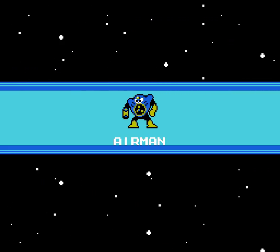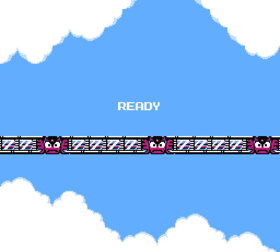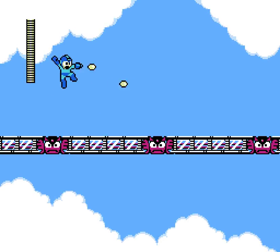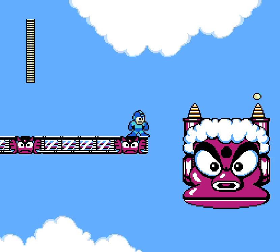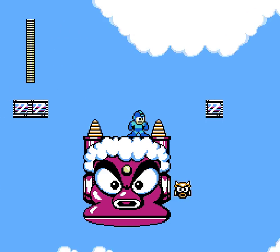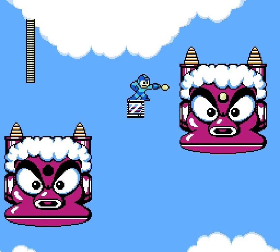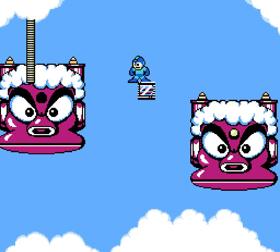The manual of Mega Man 2 — the instruction manual that came with it — actually instructed you to start with Air Man, and would give you a text-based walkthrough of this stage. I don't remember how effective it was, but this level is well remembered for these giant tiki heads that just kind of casually show up in the sky. The bullets — they're completely weapon-proof. No bullets will graze their skin.